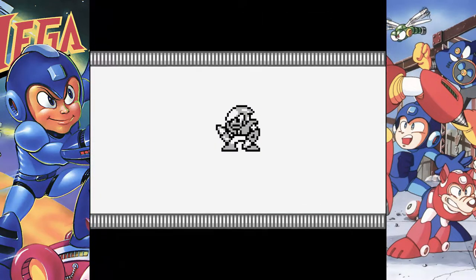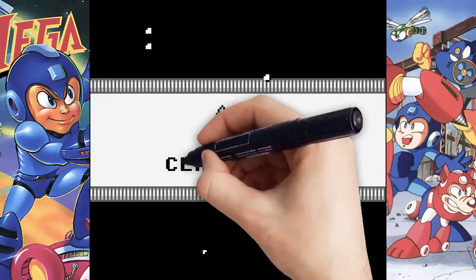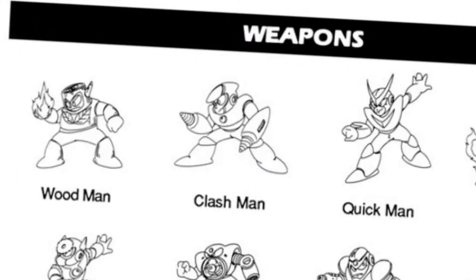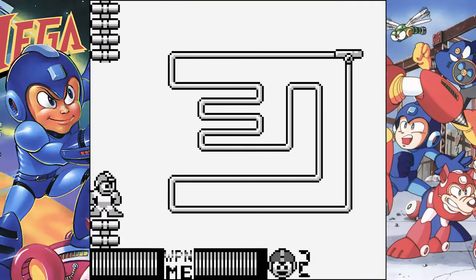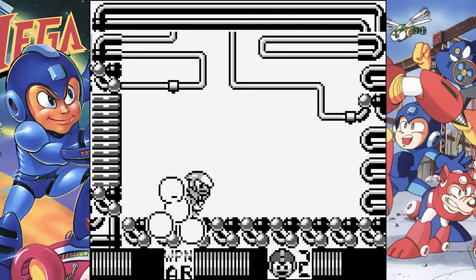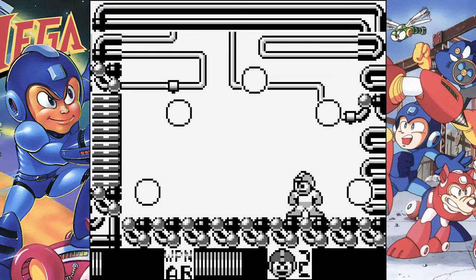All that's left to do is to take down Crash Man. To be fair, his true Japanese name is actually Clash Man, but I'm an entitled American YouTuber with a marker, so there you go. The Metal Blade makes quick work of the surrounding enemies while the Air Shooter is our weapon of choice for Crash Man himself. Luckily we're able to make him into Mega Mincemeat and collect the Crash Bomb and Rush Coil.